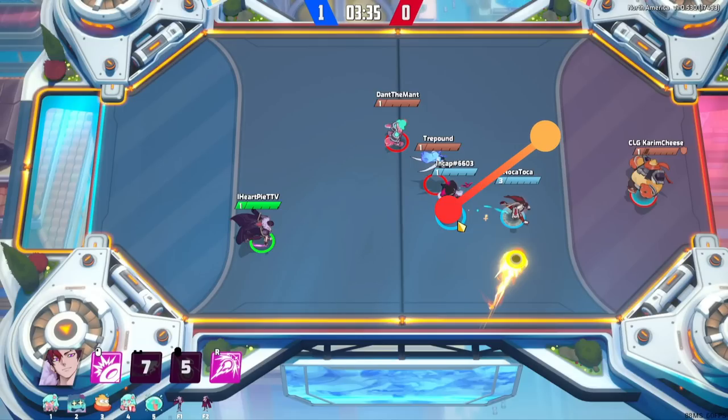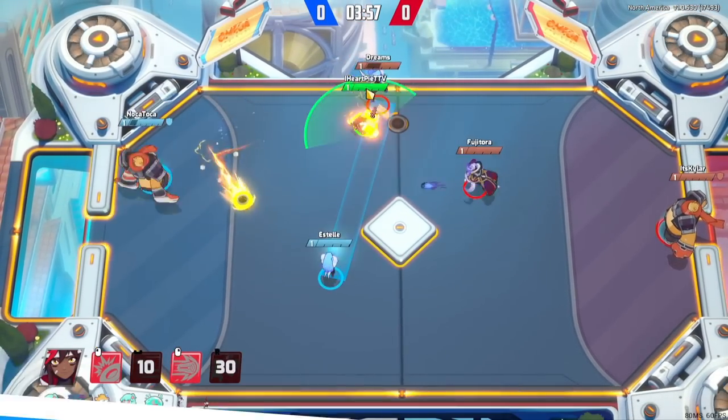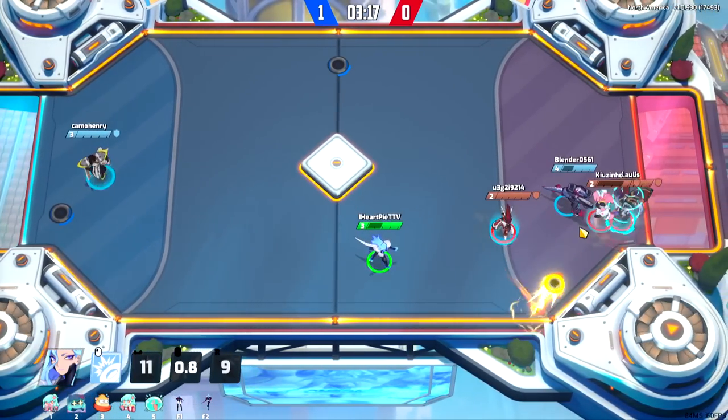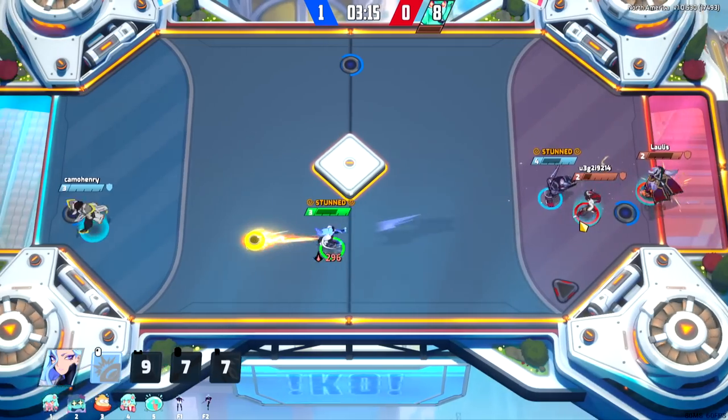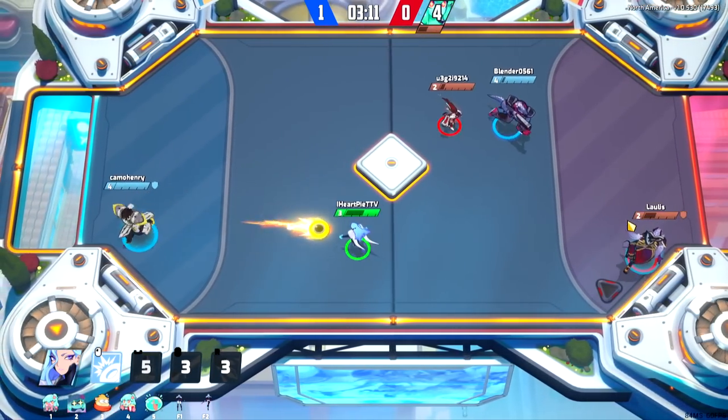So long as you trust your teammate, anyway. Now, if you're not the type to play well with others, the next two tips are actually for you. First, look for quick picks. If you are the more observant type, picking a character with a snipe or a quick dash will help you secure some absolutely free kills whenever someone runs near the wall or the goal.